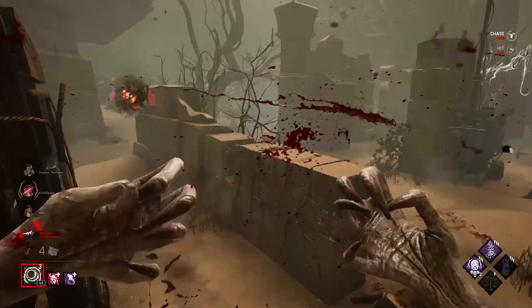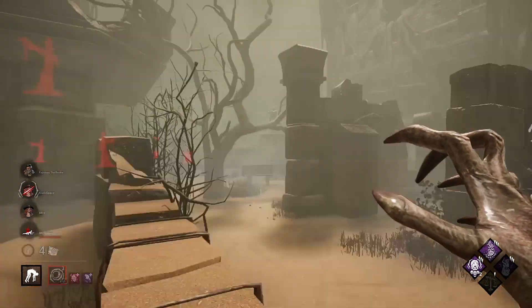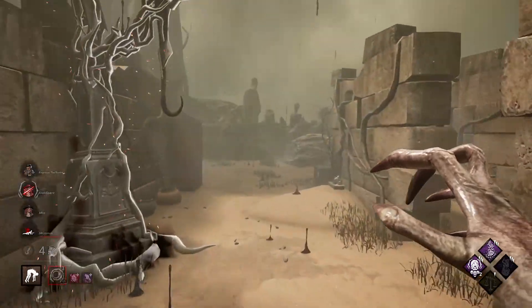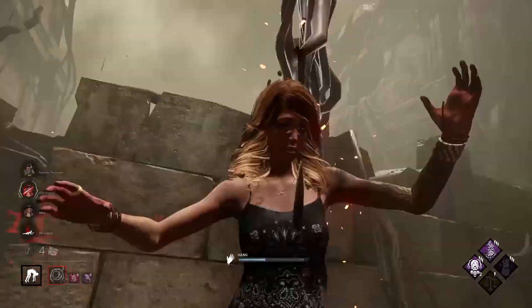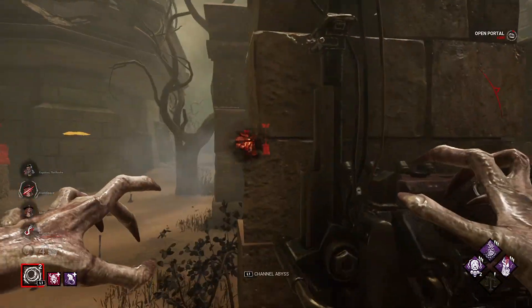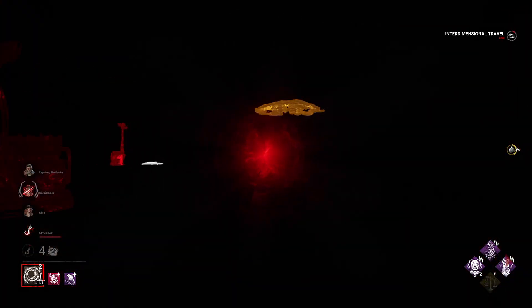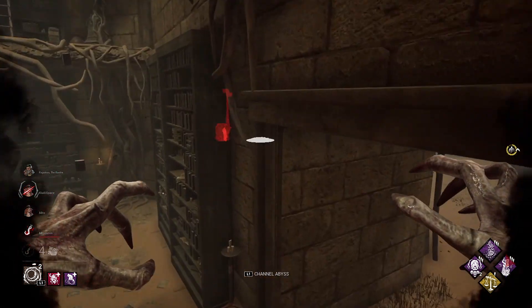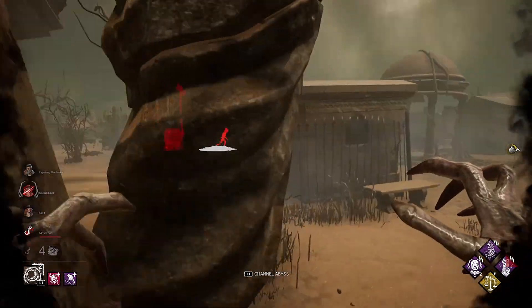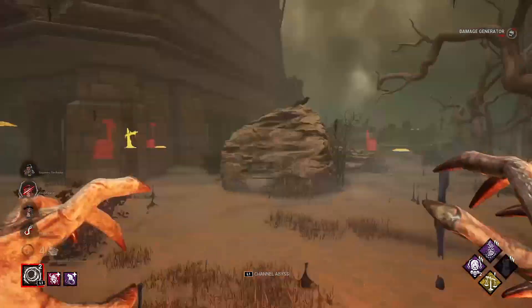Dead. Okay, let's hook you on this field. You can raise some gens. I hope that I will get some value from my Make Your Choice. There are two survivors on that chain. We are getting a lot of information with this build! There's someone on that chain, so I should go there.